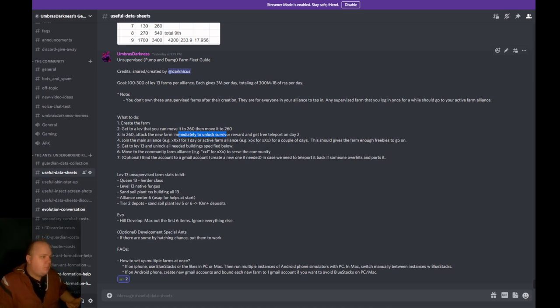Level 13 unsupervised farm stats are very important to follow precisely. You don't want to level up more buildings than needed, don't do unnecessary things, and don't max out certain buildings just to say you did it. You want to follow this because you don't want to increase your fungus consumption too high — your resource buildings depend on maximum fungus. Population doesn't play into anything other than honeydew production.